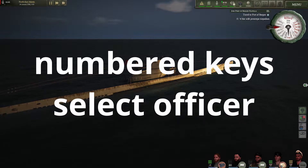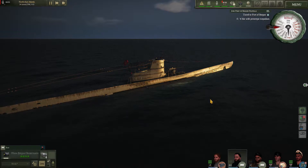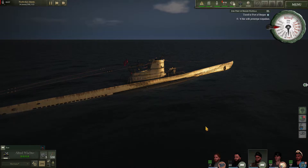Using the numbered keys 1 through 5 will cycle your officers. Pressing 1 will bring me to my engineer, 2 to my radioman, 3 to my mechanic, and so on. This depends on how your officers are set up at the bottom of your screen.